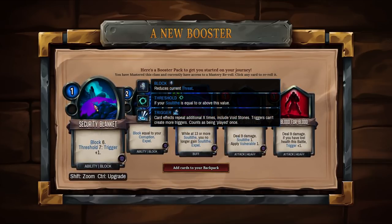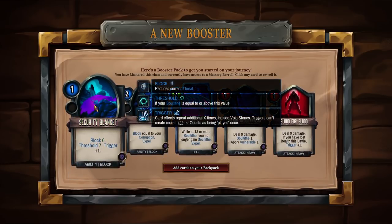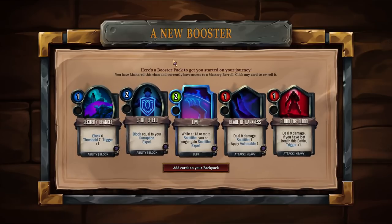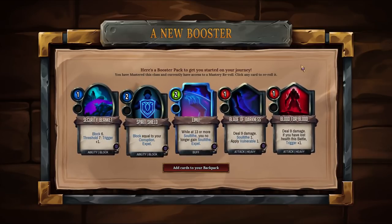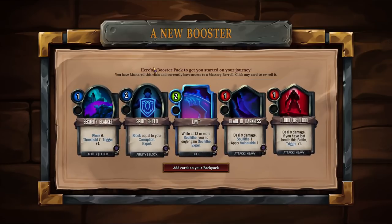Security Blanket: Block 6, Threshold 7, trigger an extra time — that is great. Spirit Shield's probably one of the least valuable ones here, and so is Blood for Blood, but I think if Blood for Blood re-rolls it might just re-roll into a non-class card again. So I'm going to take Spirit Shield.